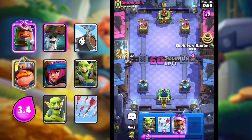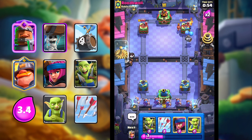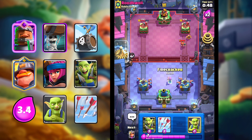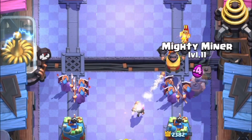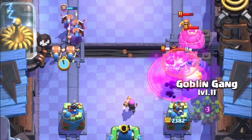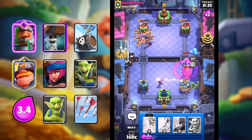Let's go Skeleton Barrel here. I can also go Recruits in the back. You want to cycle your Royal Recruits to get back to the evolution — it's just a lot better that way. Let's go Firecracker and Mighty Miner. Goblin Gang here, let's go in for Skelly Barrel on defense.